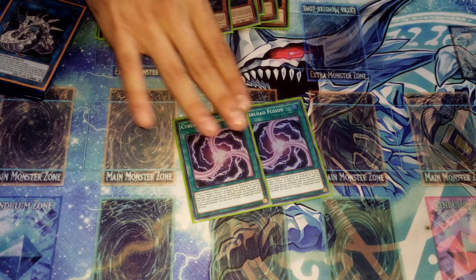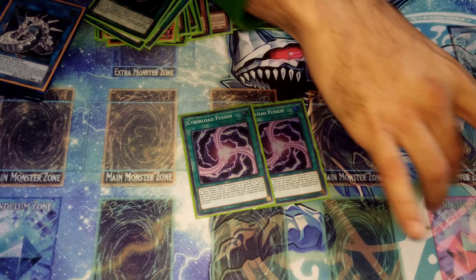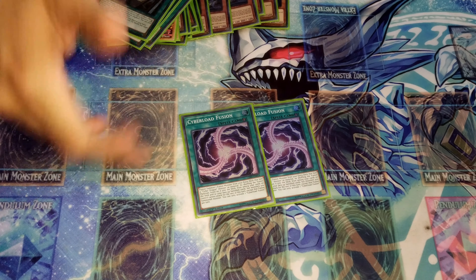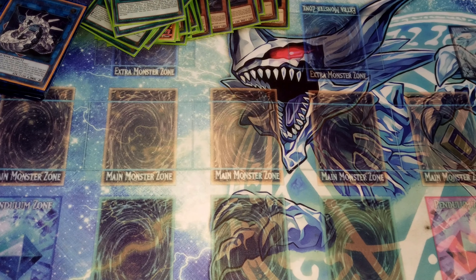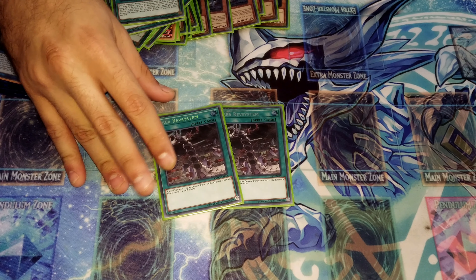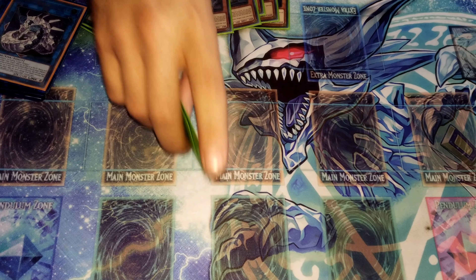Next is Cyber Fusion — you fusion summon directly from your field or banish materials and return them to the deck. It's a quick-effect fusion, so it's really good when your opponent tries to negate. Then we have Cyber Dragon Rev System, which is a Monster Reborn for your own graveyard — you can special summon a Cyber Dragon directly from your graveyard or hand to the field, and it will have full protection.